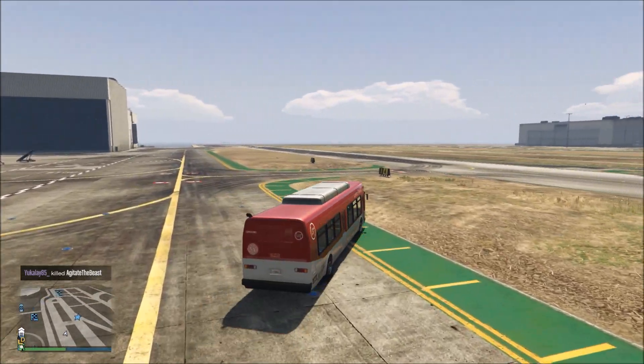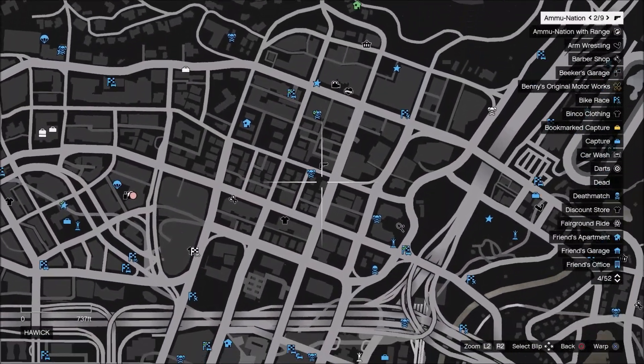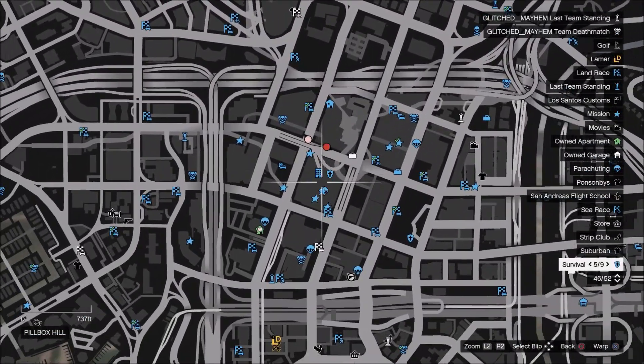Before we can get started on this glitch you need to make sure that you're a member of two different crews and you're also going to want to make sure that you have at least one race published in the online creator. Once you have all that done we can get started.